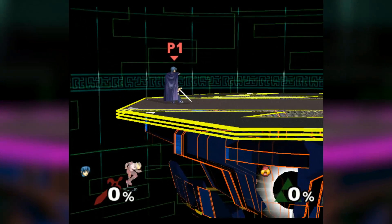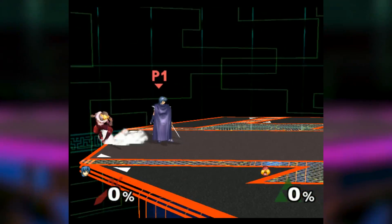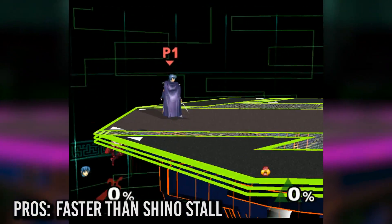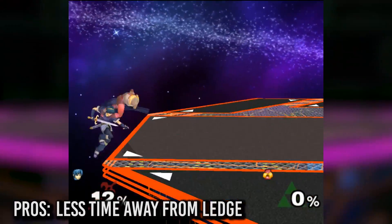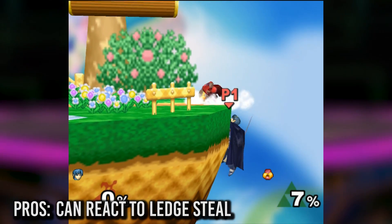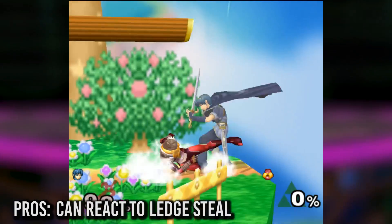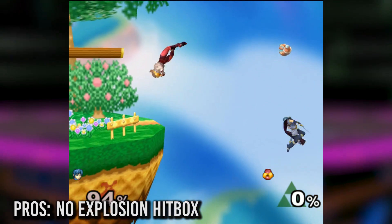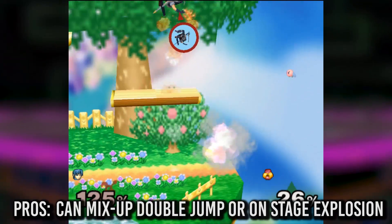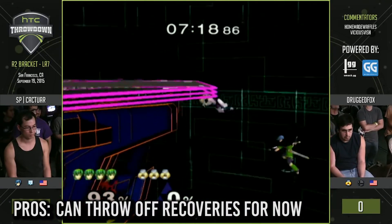While both stalling methods are completely invincible the entire time if done correctly, there are some pros and cons to each of them. The pros of Sammy stalling include: it's way faster so you can act in smaller interval timings; there's less time away from the ledge so it's harder for an opponent to steal the ledge from you. Even if they do steal the ledge, it's possible to react quickly and make it onto the stage with the second half of your up B. There's no explosion hitbox, which could potentially save someone trying to recover. You can easily mix up into a double jump or an onstage double explosion at any time. And for now, it can throw off opponents' recoveries because it's rarely seen.